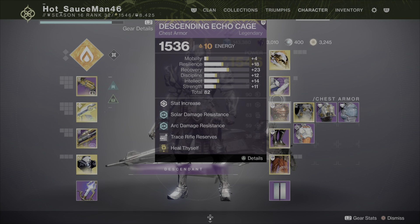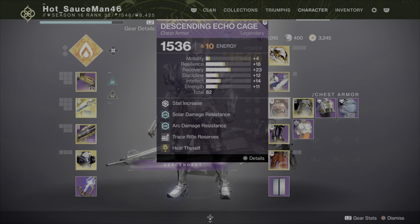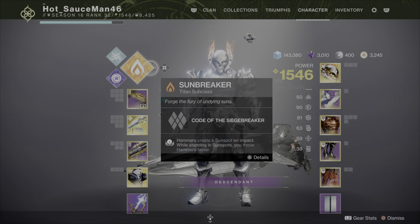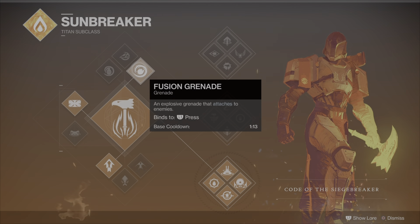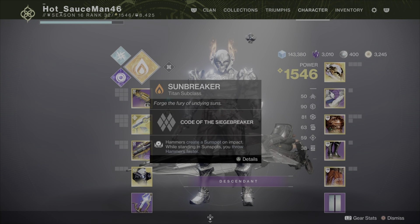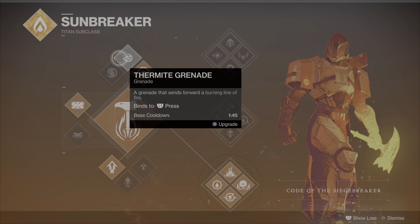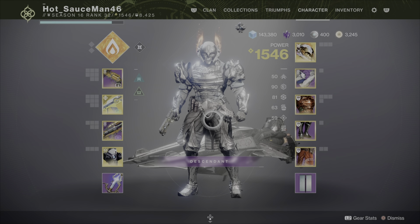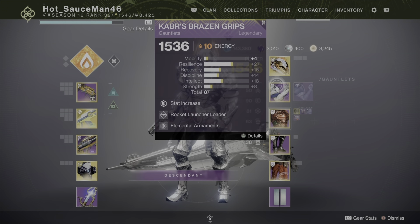Trace Rifle Reserves is highly recommended, and Heal Thyself is a must. Heal Thyself pretty much gets you to full health with a grenade — actually any grenade works. I find that solar nades work best, and I personally use Fusion Grenades because I'm most comfortable with them. Incendiary grenades do not work well with this, because you want instant health.